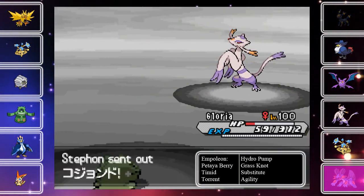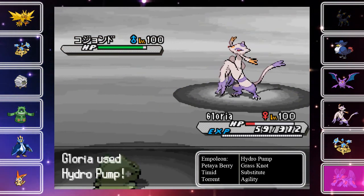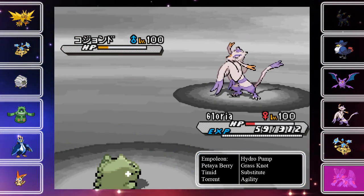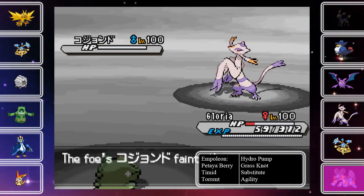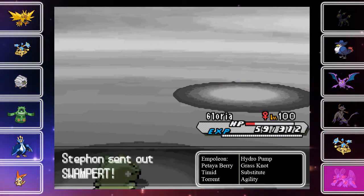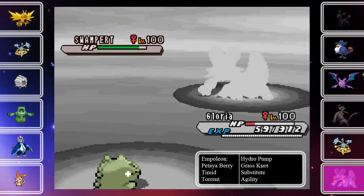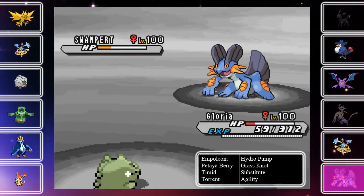I'm on a roll, I'm just going to keep Hydro Pumping. He sends out Honchkrow. Thanks to my plus two speed, even if it was Scarfed, I outspeed now because I think with a Scarf it outspeeds me. I get a crit — did not matter in the slightest. Now he sends out Swampert, so guess what — Grass Knot. Down goes Swampert, and that's the end of that.